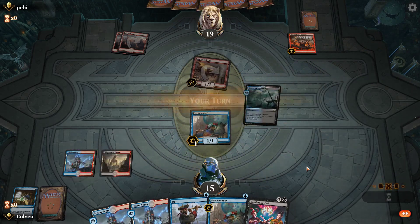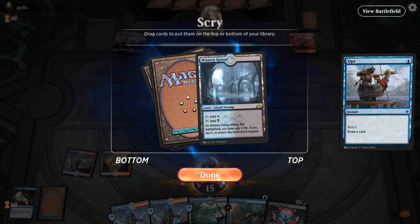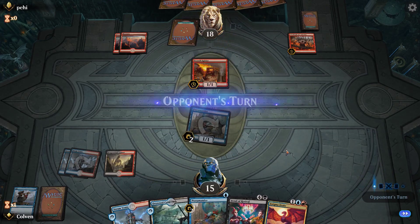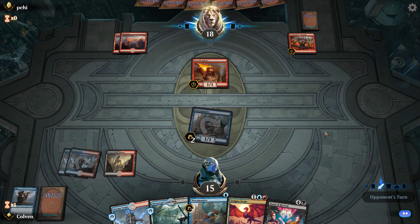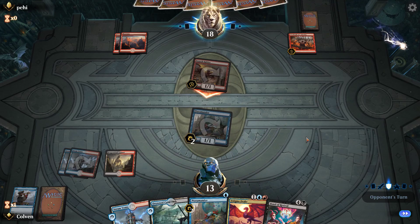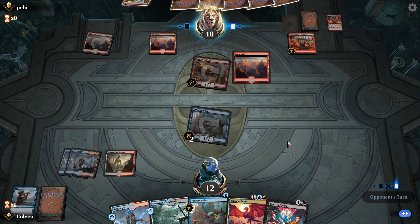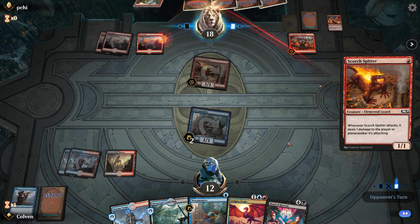It's going to deal 3 damage to us right now. We're going to go ahead and Opt — we have 5 mana. We're just going to play this tapped and swing in. I could have played another Terramander and blocked a Scorched Spitter, but honestly we're two turns away from essentially winning. I kind of just want to keep pecking away. If he plays Chandra Spitfire though, I will be playing my other Terramander. Looks like he's digging for something — there's Torch Courier. You see that a lot in Chandra Spitfire decks, allowing them to sacrifice it to give their Chandra haste.